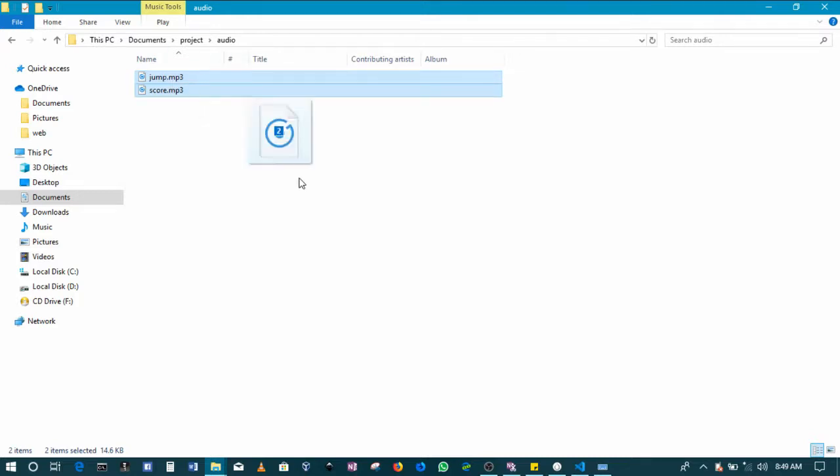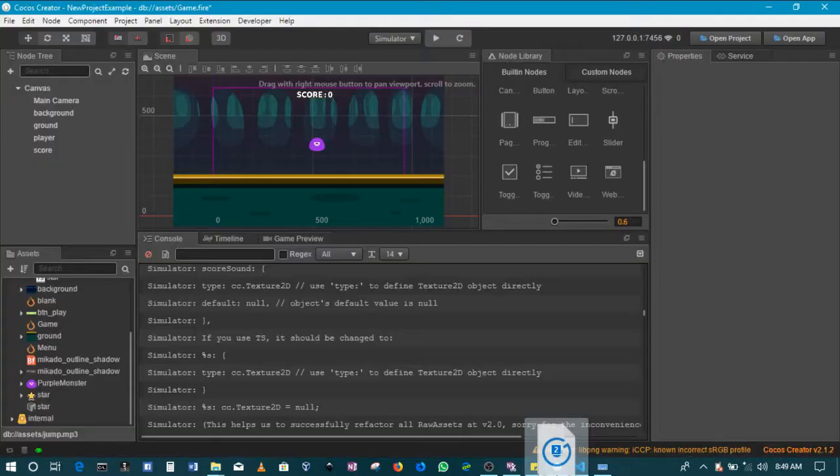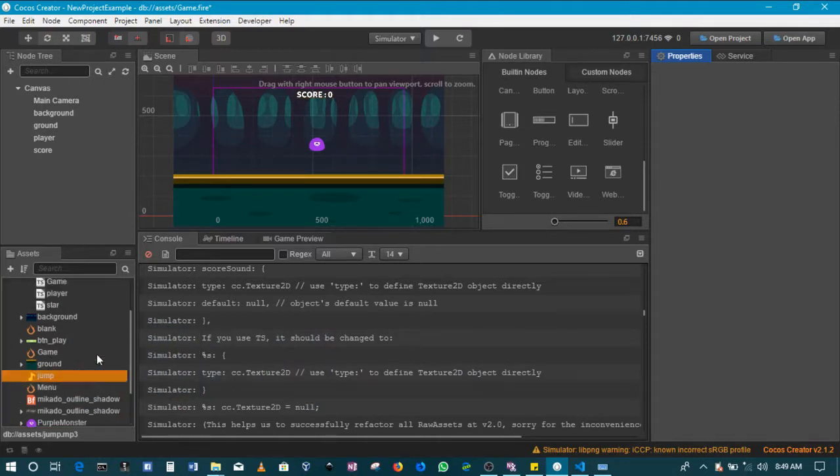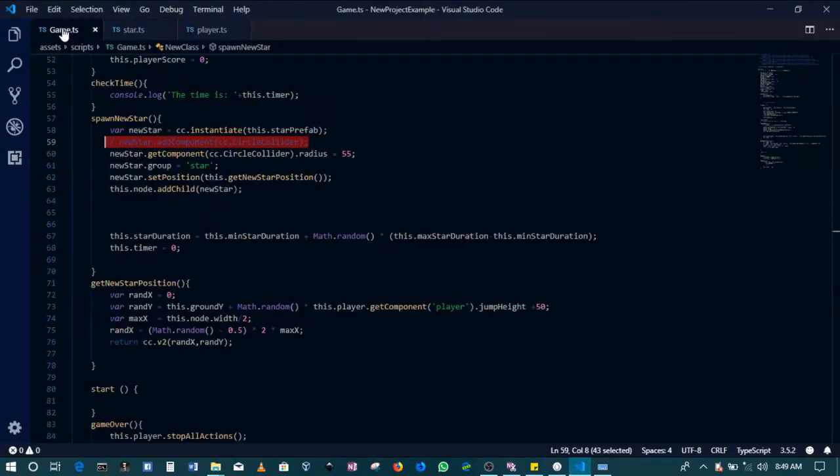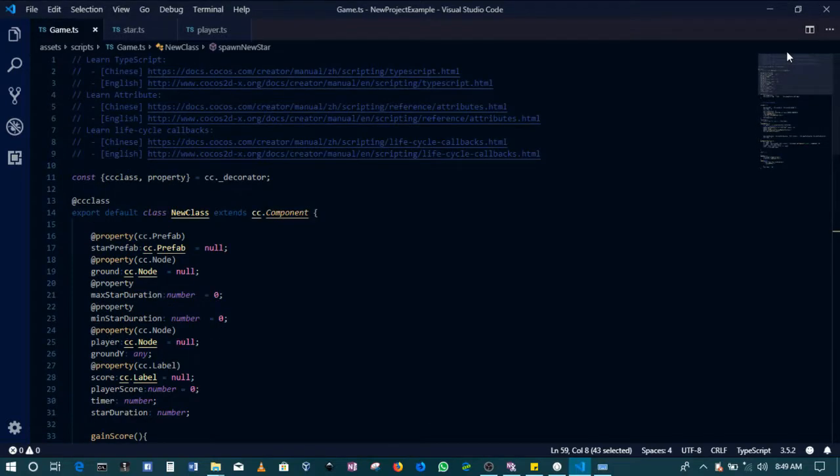The folder has two sounds — jump and score. Drag both of them in. You can press on them to preview: here's the jump sound and here's the score sound. What we want is: when the player jumps, the jump sound plays, and when the player scores a point, the score sound plays.